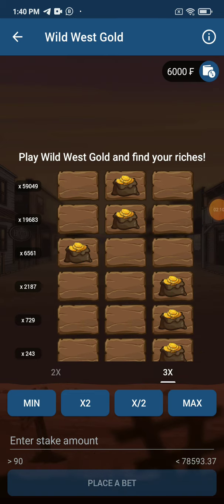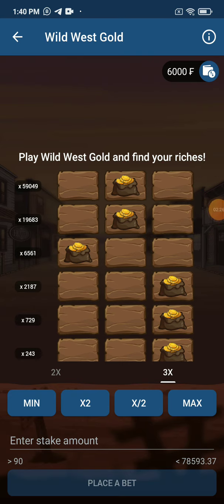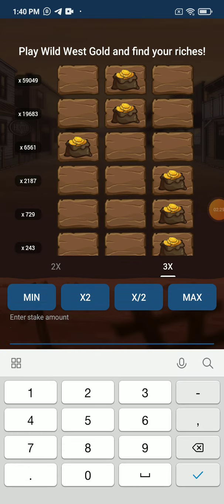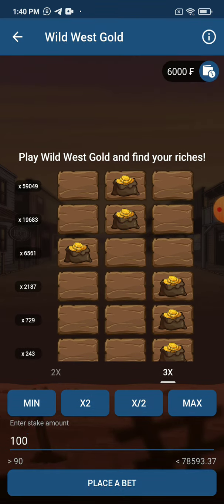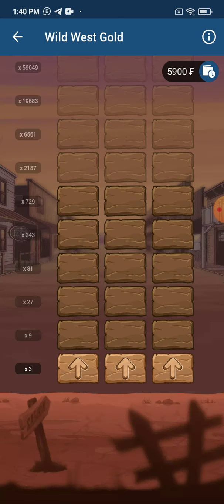So what you're going to do is select any of the bricks, and if you're lucky to pick where there is a bag of money, you win. For example, let me take 100 francs — we are going to place the bet. It is not that easy to win, but when you win you see how your account balance will pop up. So we are going to make our first selection.